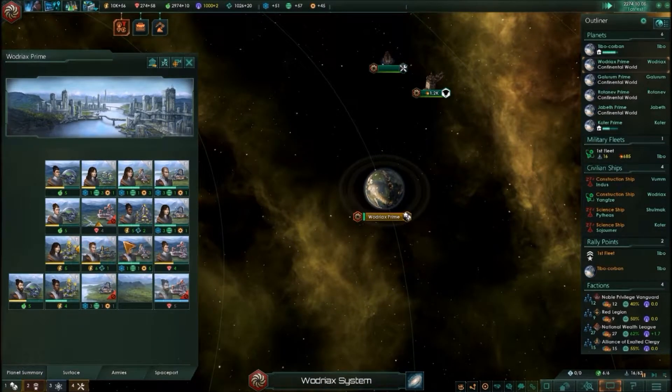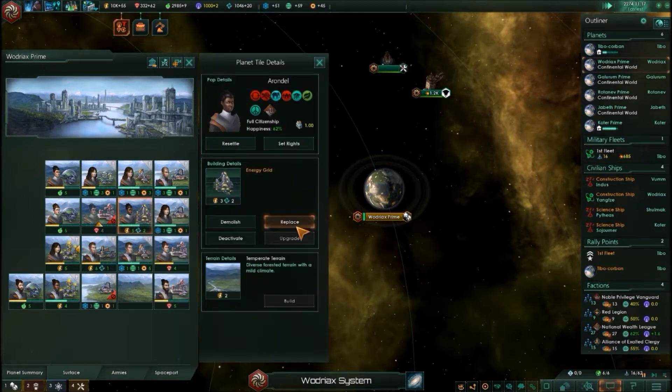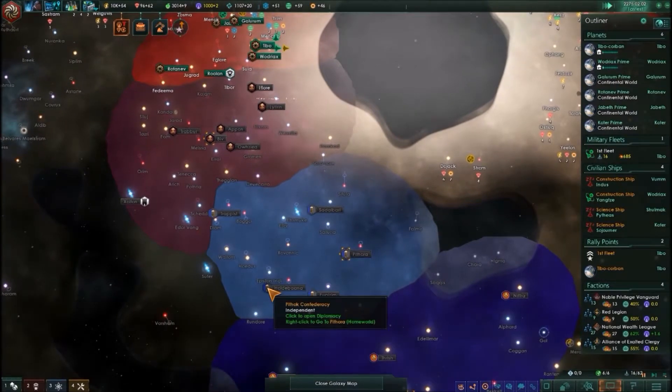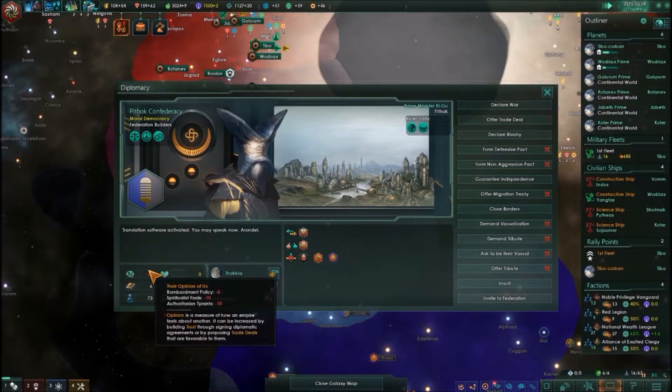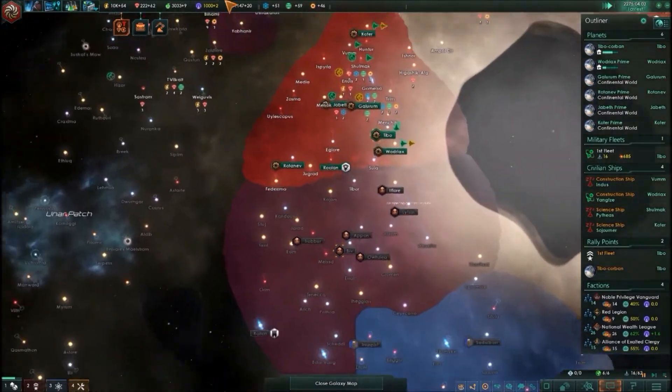Those are very hostile aliens. Planetary capital. Oh, that's the energy grid. Their opinion of us is pretty low. They're just pretty hostile — they dislike us, they have strong power. They dislike us.